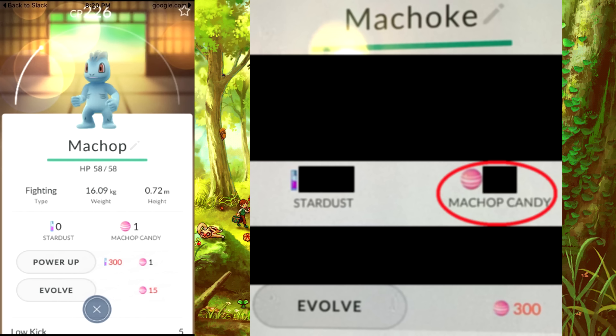Now you might be wondering how to get Candy and how much you get. Candy can be acquired by catching Pokémon — usually one Candy for easy Pokémon to find, but second-evolution Pokémon give more Candy. The Candy is tied to the first evolution of a Pokémon. For example, Machoke requires Machop's Candy, and even when it evolves into Machamp it still requires Machop's Candy. So if you catch a Machoke, you'll earn 10 Machop Candies at once. Hatching Pokémon works similarly but gives more — the stronger the hatched Pokémon, the more Candy you receive.